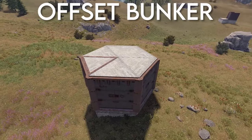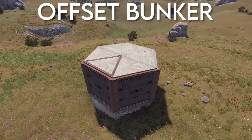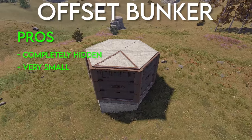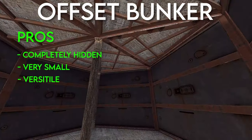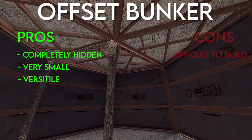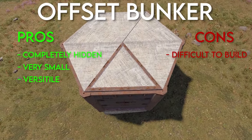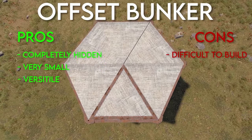Finally, we have the offset bunker — the best in my opinion. It's completely hidden anywhere besides the bunker entrance, it's very small, and can be added to pretty much any base design. The only con is that it's extremely difficult to build, but if you can get past that learning curve, it's a really good option to add to almost any base in Rust.